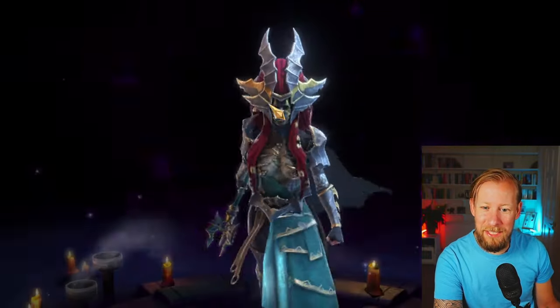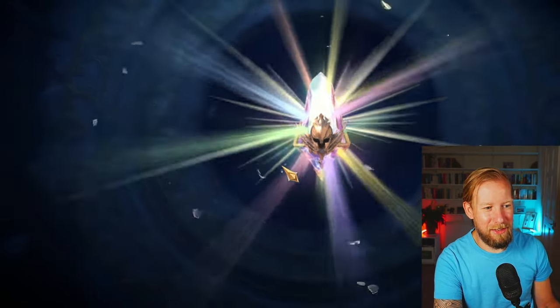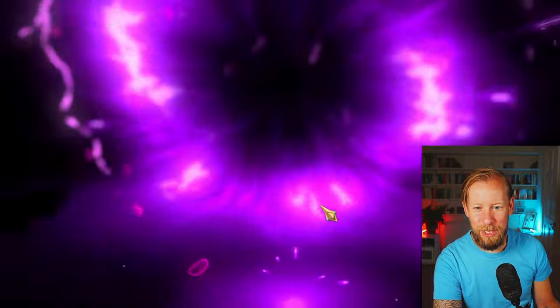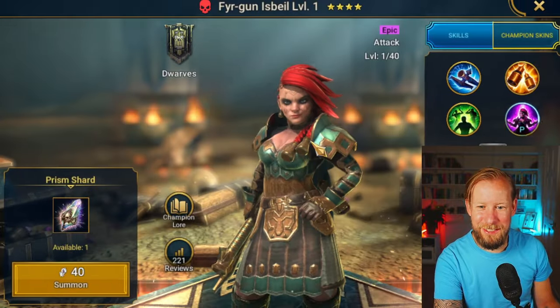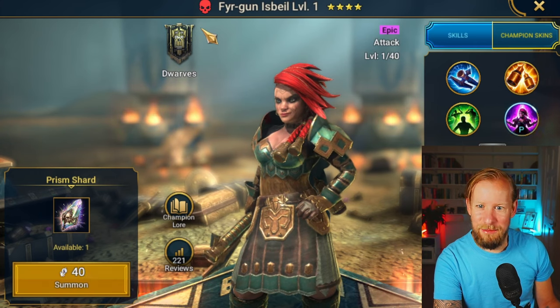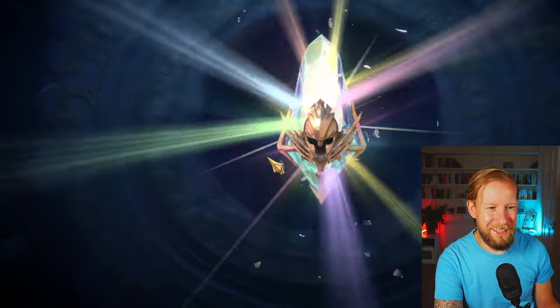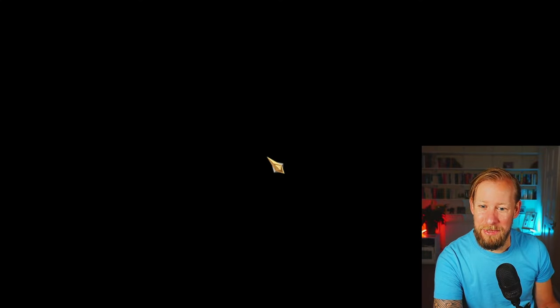Epic - don't need any epics now. Finally fused my Lady Makage, thank God. I had to convert some gems into shards just to make sure that I got Endalia from the fusion.